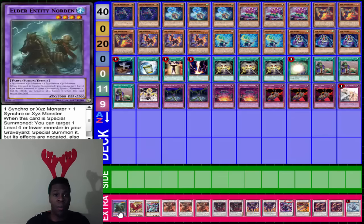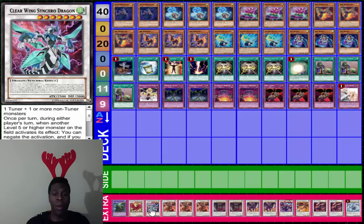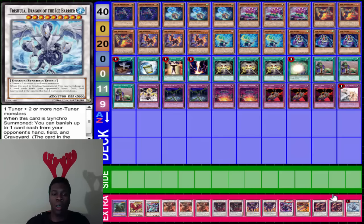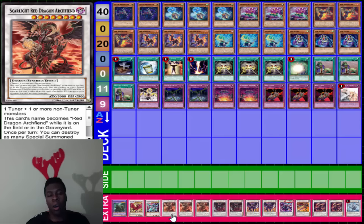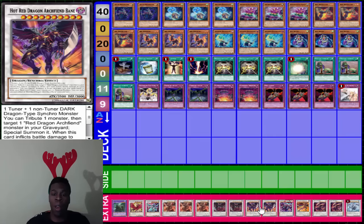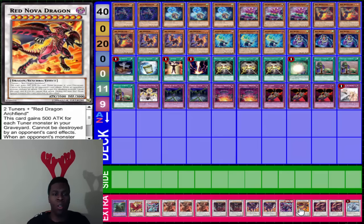The Extra Deck has: Black Rose Moonlight Dragon, Clearwing Synchro Dragon, two Red Wyverns, Trishula, and our star — Scarlight Red Dragon Archfiend. Two Hot Red Dragon Archfiend Abyss, two Hot Red Dragon Archfiend Bane, one Hot Red Dragon Archfiend King Calamity — I believe he's in the next set, though I'm not 100% sure — and Red Nova Dragon.